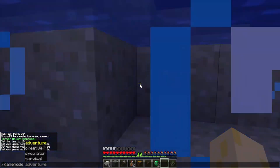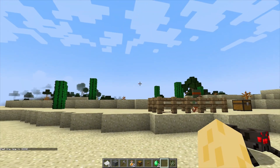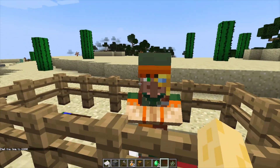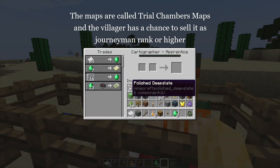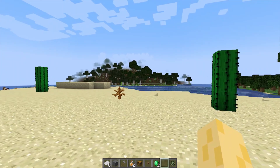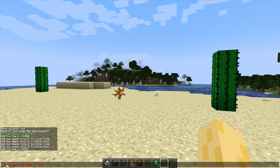In order to find a trial chamber, the best way if you're in survival mode without cheats is to go and consult a cartographer. Just like how they have ocean explorer maps or woodland mansion maps, they can now also sell maps that show where trial chambers are. But because I have cheats and it's for the sake of a video, I do know where a trial chamber is, so we're just gonna go to it now.